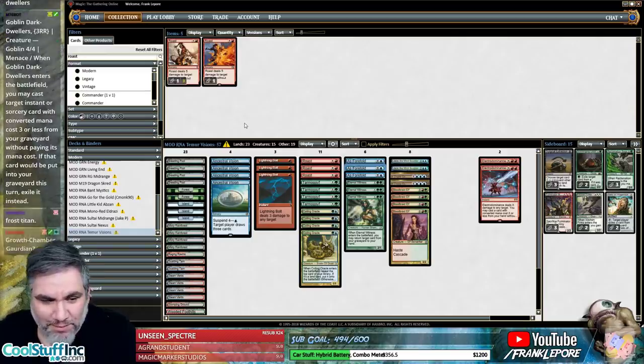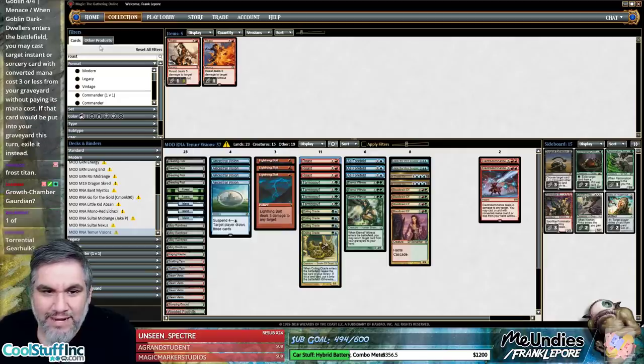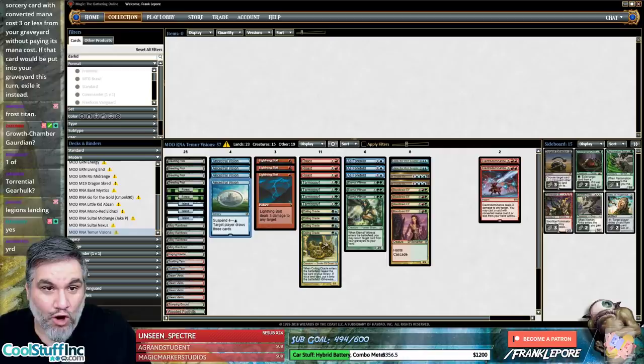Hizocharm is definitely not a better counter than Cryptic Command — you're out of your gall darn mind. Dark Dwellers is gas — but what are we hitting though? Can you cast Ancestral Vision off of Dark Dwellers? Because it plays it for free, right?